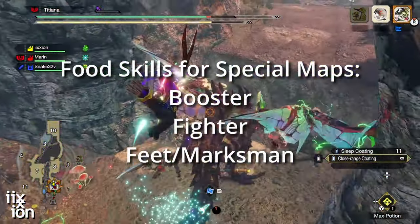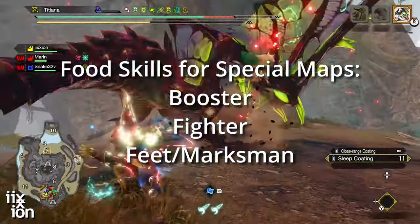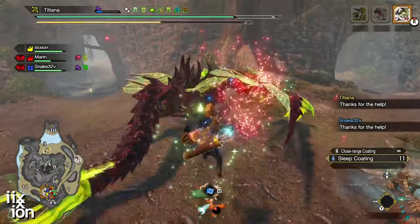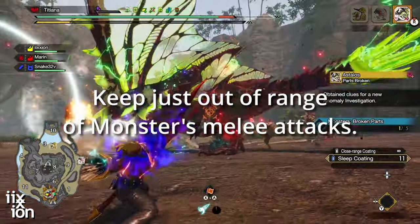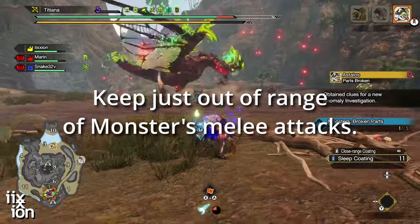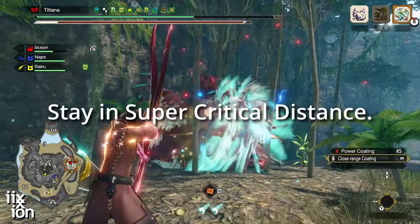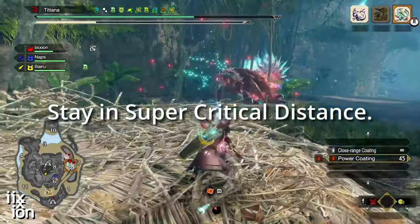For maps with a prism, I'll eat Booster, Fighter, and Marksman. Once I reach the monster, I'll play medium to medium-long range due to the Ballistics. I also play Bolt Boost due to the Ballistics, which I can keep near 100% uptime on, and I can stay in super crit.